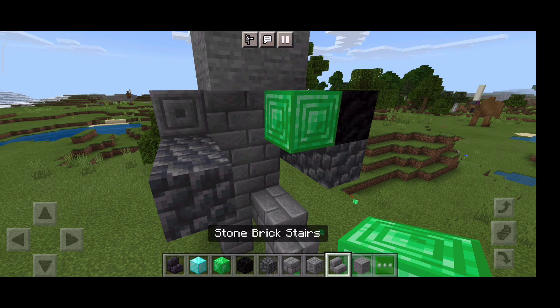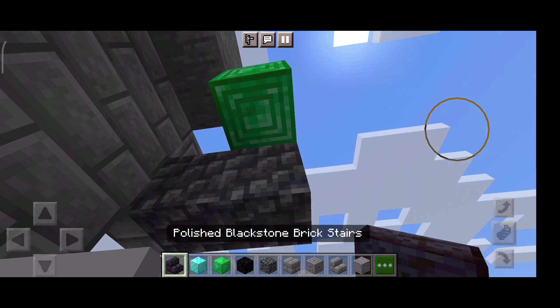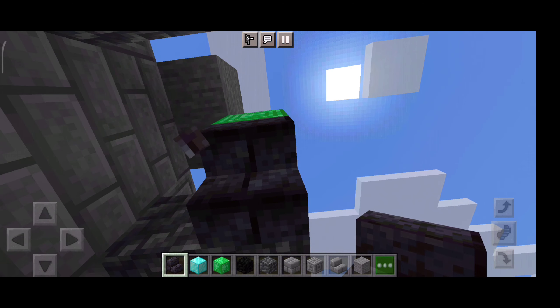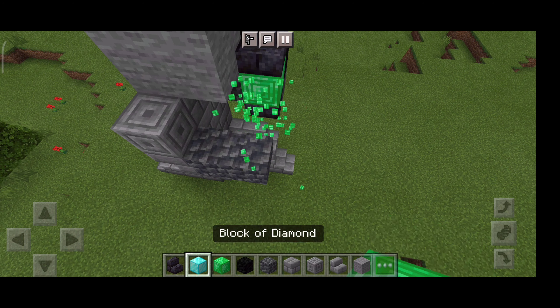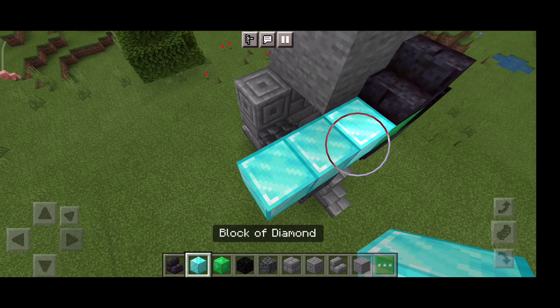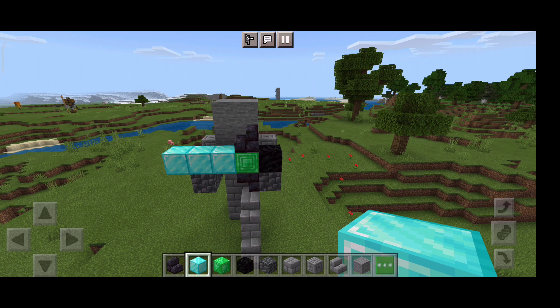Now, let's make our sword. Place our emerald block. Stairs just like this. Don't know why there's stairs, but okay. There we go. Now, a diamond sword. And boom. Thanks for watching, guys. Hope you enjoy my video. And goodbye.